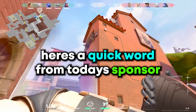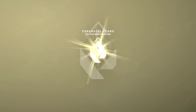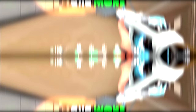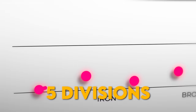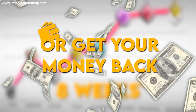Before we get into it, here's a quick word from today's sponsor. Have you been having a tough time in Ranked recently? For those of you who have yet to break into the funny yellow Radiant rank, our sponsor has a crazy offer for you. The Immortal Roadmap program will teach and help you implement everything you need to know to hit Immortal and more in as little as 8 weeks. They're so confident in their coaching that they are the only live, premium coaching program that offers a 5-division rank up in 8 weeks, guaranteed, or your money back.